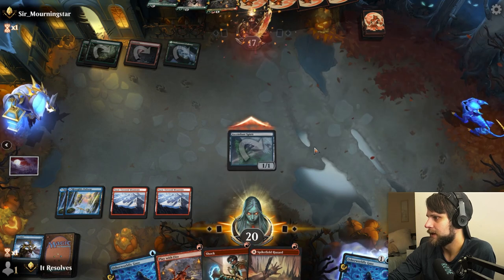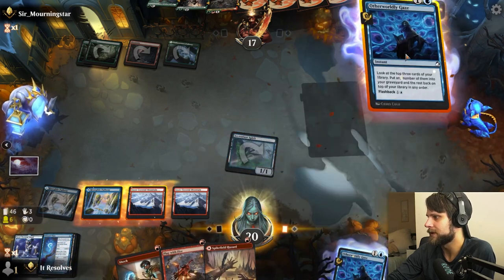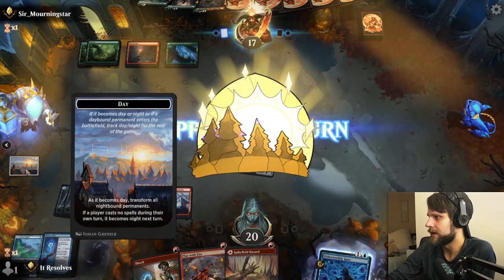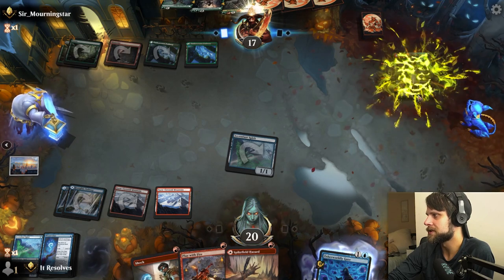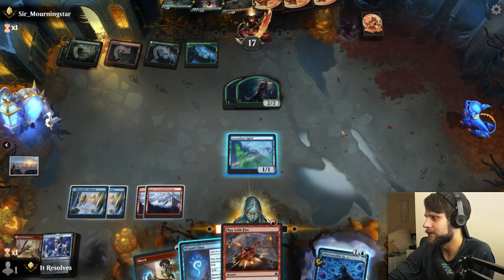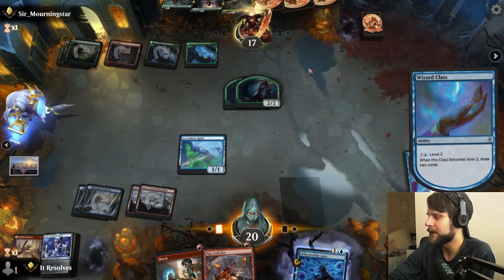We level up Ascendant Spirit. We Otherworldly Gaze trying to flip stuff — put that in the graveyard. That flips it to dayboud, meaning their nightbound creatures won't come in on that side, which is very important for us. Good news: we kill it with Spikefield Hazard, which is just efficient. Now we pass and draw two cards — taking a hit but getting some value.